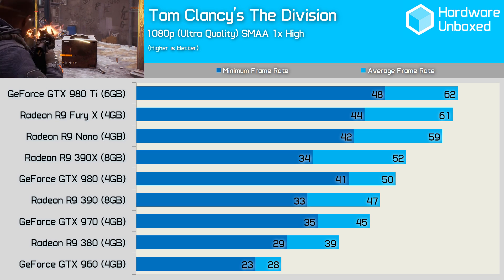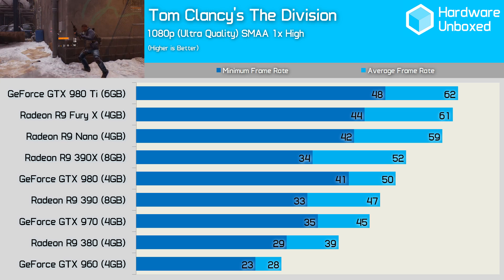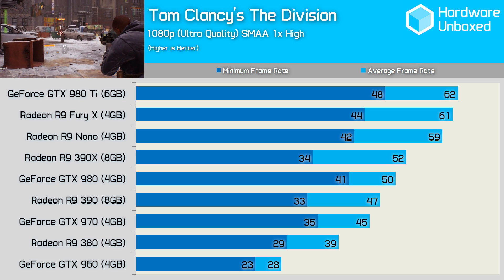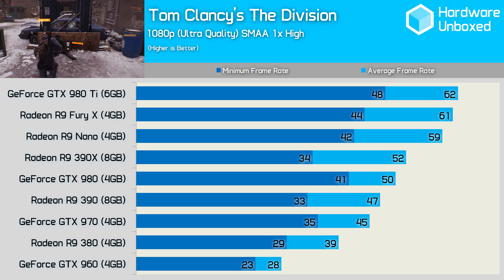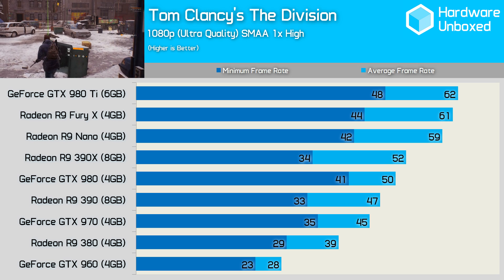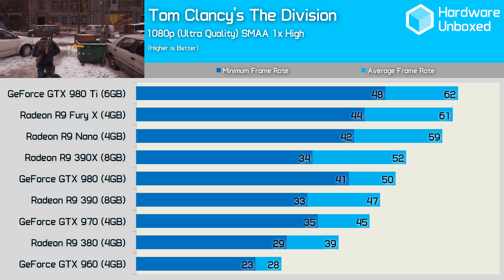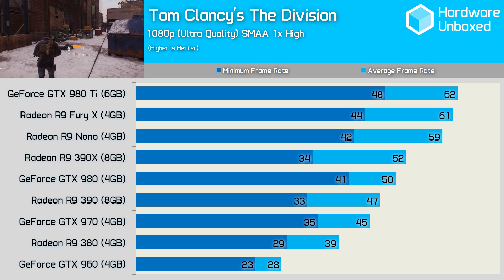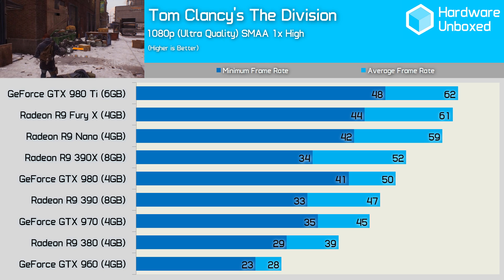AMD's Radeon GPUs performed exceptionally well in the beta version, especially considering AMD has yet to release an updated driver for the game. The only issue we noticed with the AMD cards is that they did tend to dip down to lower frame rates than their equivalent Nvidia counterparts. The R9 390X, for example, was 4% faster than the GTX 980 when comparing the average frame rate, but 21% slower when looking at the minimum frame rate.